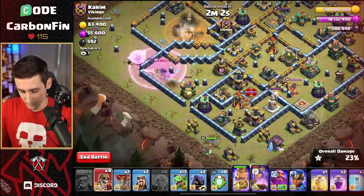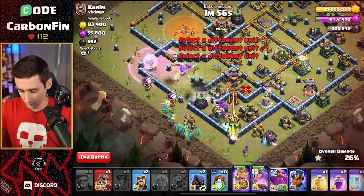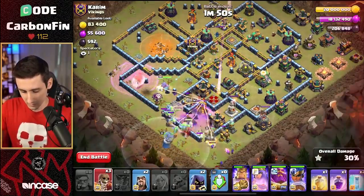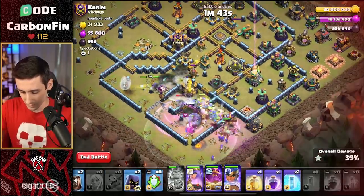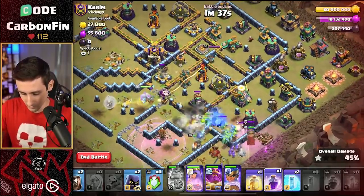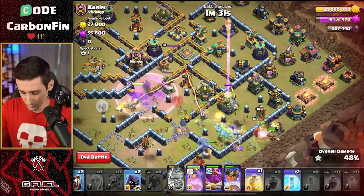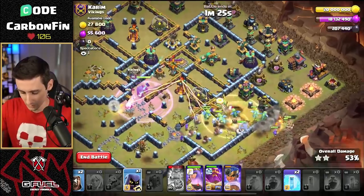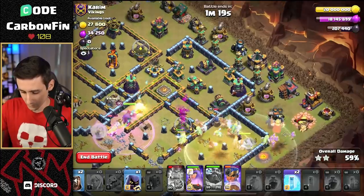Drop a rage for the queen. Super wall break. Drop some balloons, then the baby dragons. Warden on ground, royal champion — moving our way in. Let's rage our way through here. Drop another super for the core. King's ability. Drop another super for the core — we open up the middle of the base. The queen's going to make her way through the middle, hogs come out. Go baby dragons! Queen's going to get a bunch of value through here. Rage up that queen. Heal up down here for the baby dragons. We got the warden ability, which we'll pop right about now — that warden ability protected all of that.